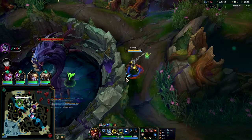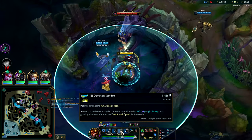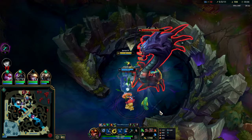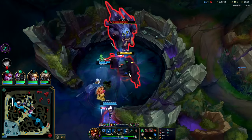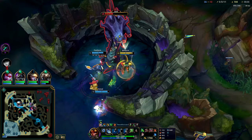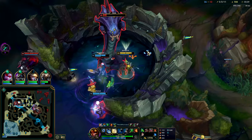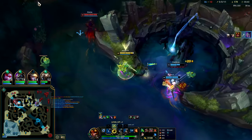That's a free Baron realistically. Once again we have the team attack speed bonus. You can have two flags down at once with how much ability haste we have — nuts. We could leave one out there for vision and then leave one all the way over here, just like I did.